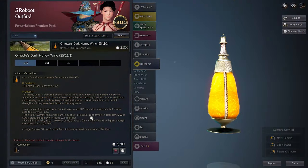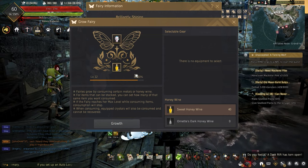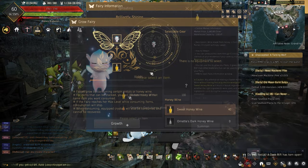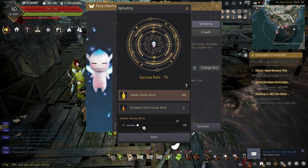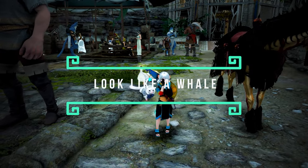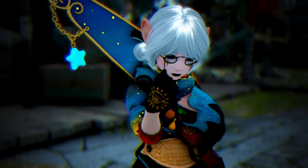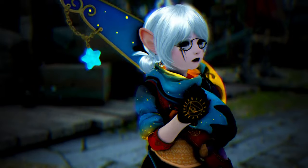For those leveling fairies, the dark honey wine can't be bought or crafted, but you can make a lesser sweet honey wine. It will take more to tier up a fairy, but it can be done without spending any real money.